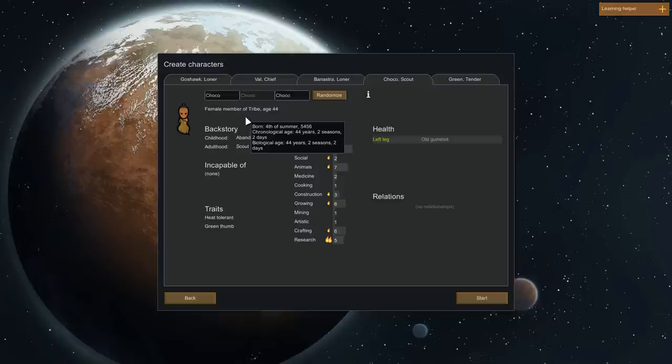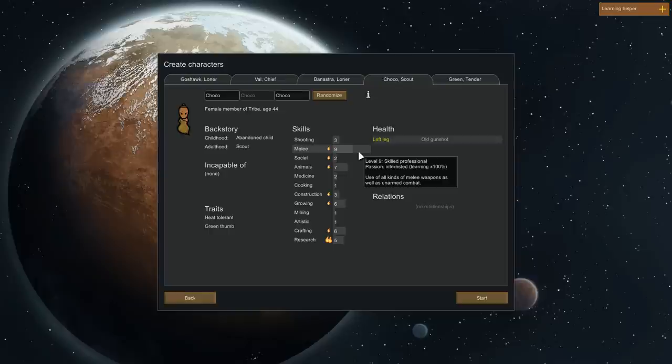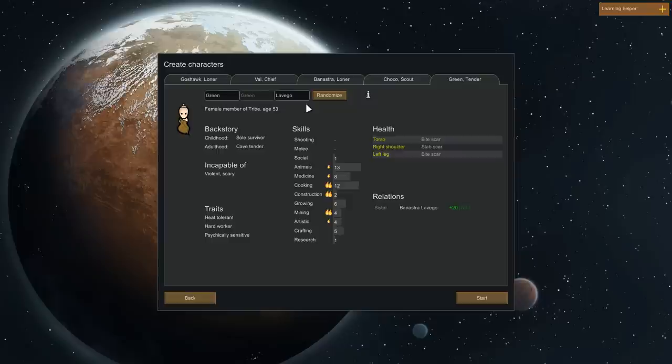Shooting and melee score pretty high too. Next we have Choco Choco, female age 44, with an old gunshot wound in the left leg. She is heat tolerant and has a green thumb. She has a high melee score so I'll probably give her the club first when we land. Fairly decent animal score, and she can also do construction and growing. She's kind of an all-rounder, incapable of none, so we're going to really rely on her to put out fires and such things.